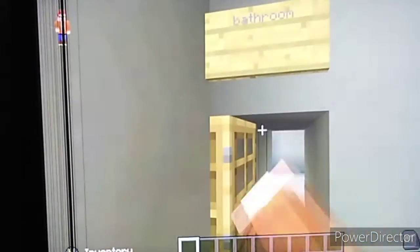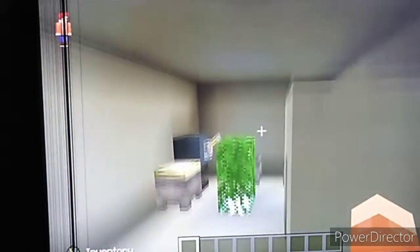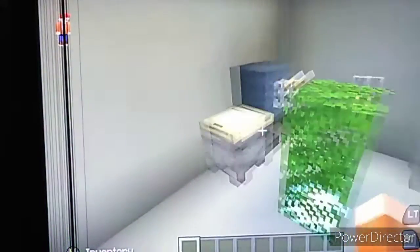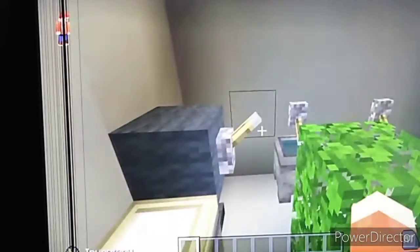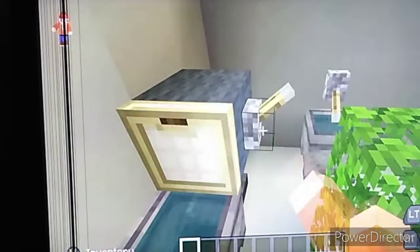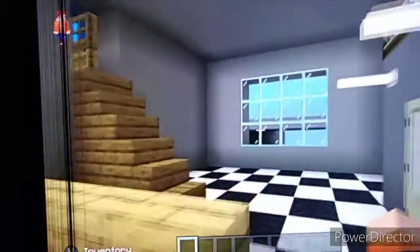The bathroom is in the kitchen — I don't think it's that odd because in my actual house I have a bathroom near the kitchen. There are sinks, taps, and some bushes. This is the toilet — this is supposed to be a chain. I really wish it wouldn't open the toilet when you push the chain; I wish it also lifted the toilet lid. Imagine if it did — that'd be so weird.